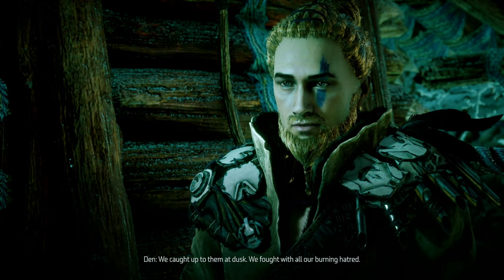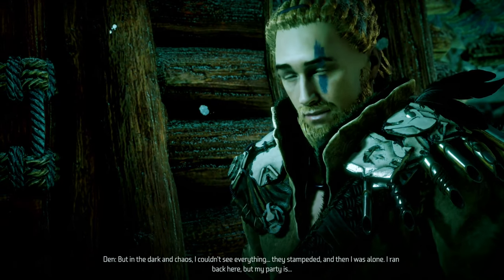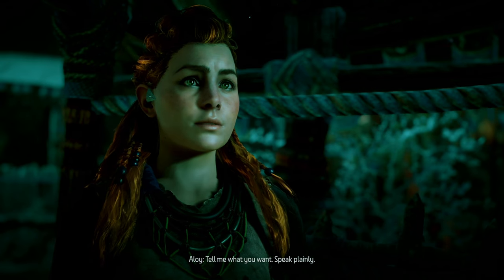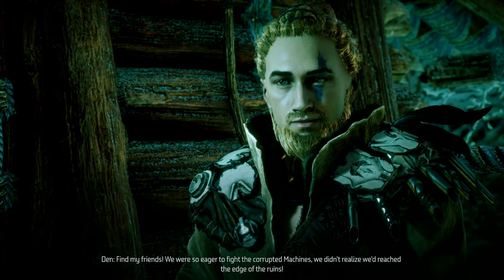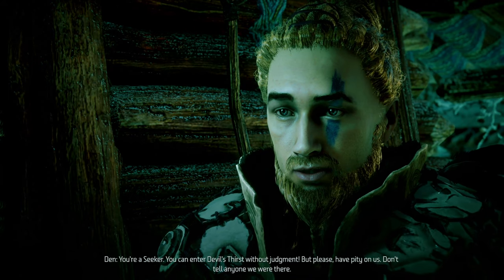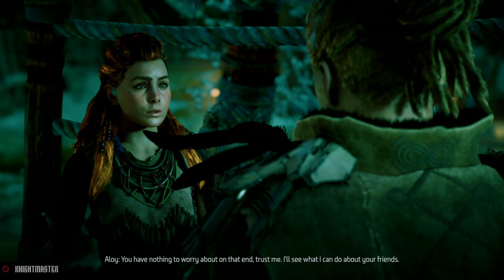'What was your hunting party doing? After the proving we were so angry. We wanted to strike back and those corrupted machines left tracks we could follow. We caught up to them at dusk and fought with all our burning hatred, but in the dark and chaos I couldn't see everything. I ran back here, but my party is... gone.' Tell me what you want, speak plainly. 'Find my friends. You can enter Devil's Thirst without judgment — but please, don't tell anyone we were there.' You have nothing to worry about on that end. I'll see what I can do about your friends.